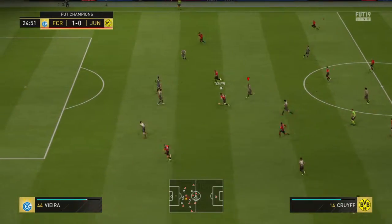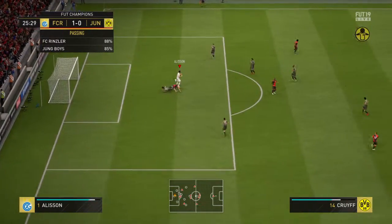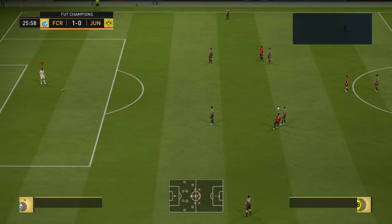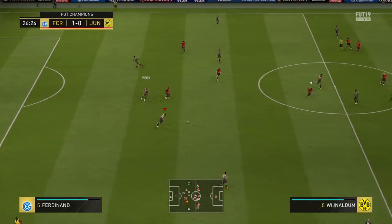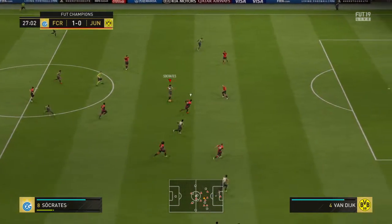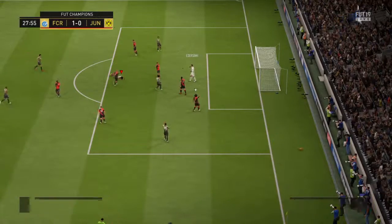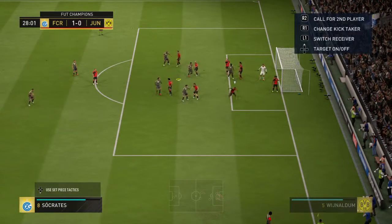Lacazette — that goes straight through to the goalkeeper, that's not what he had in mind. Quite clearly a free kick. Here's Vieira, here's Ferdinand. Eusebio — trying to find a way through here, probing away. In with a chance really, at the extent of his reach to make that very fine stop — it is a corner and they're going to have to defend it.